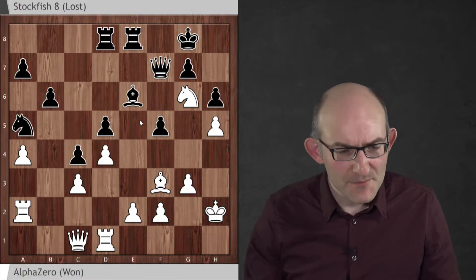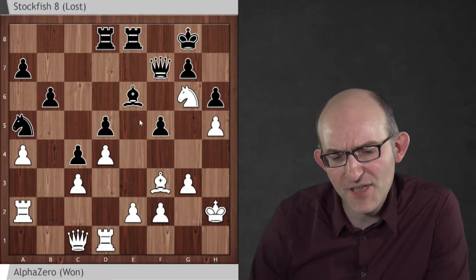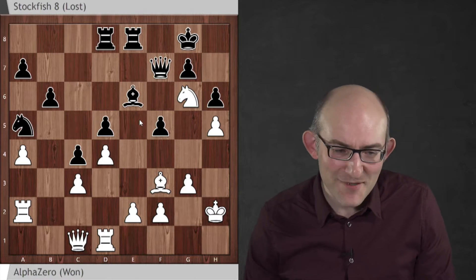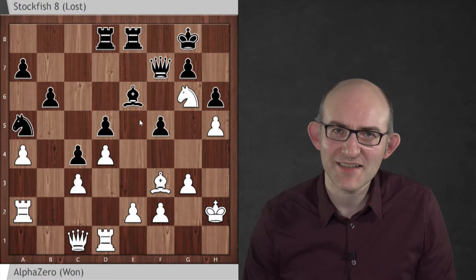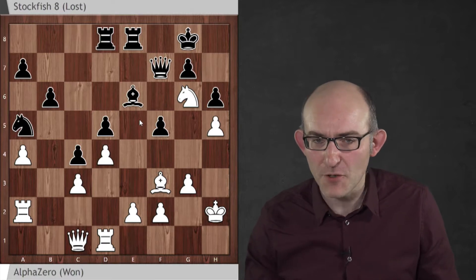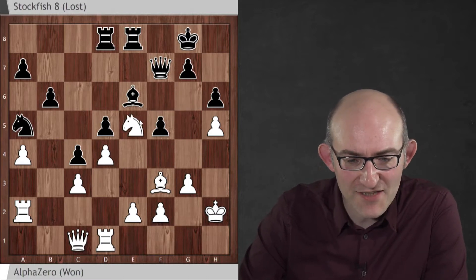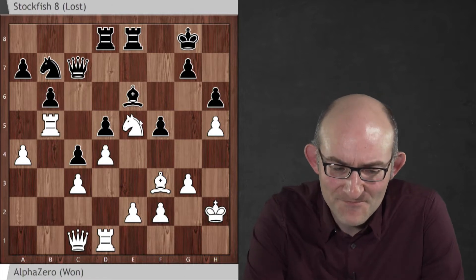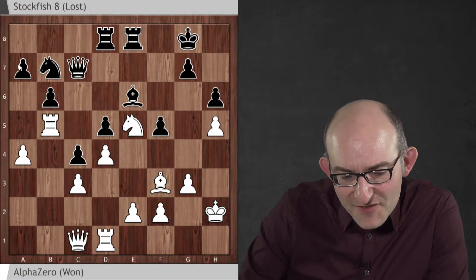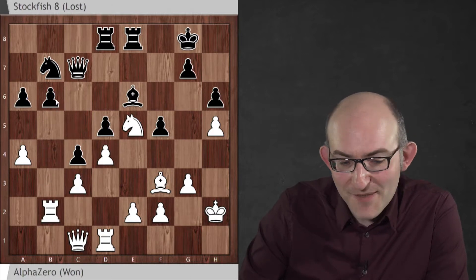White's done masses of great things, but the position is still solid as a rock. So how does AlphaZero get at black's position? Hassabis said that AlphaZero is great at optimising its position — finding places where its pieces are absolutely optimal. The knight lands on e5 and the rook comes to b5, a great outpost attacking the pawn on d5. If black tries to drive it away, the rook simply moves back — and black has an extra weakness in the pawn on b6, held back by the pawn on a4.